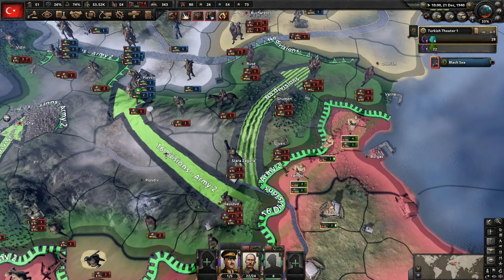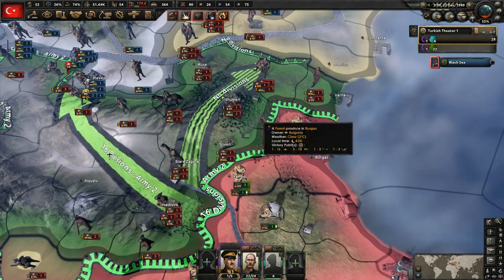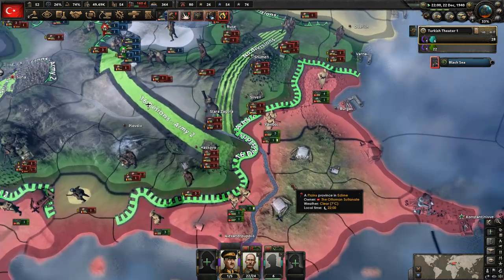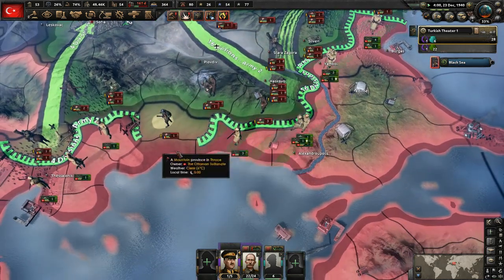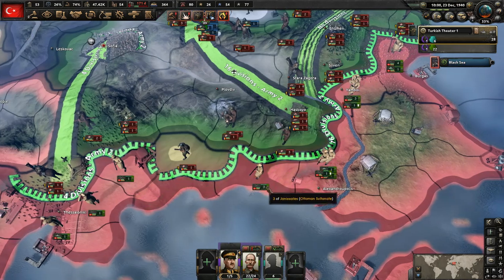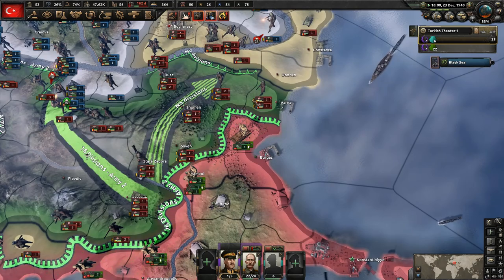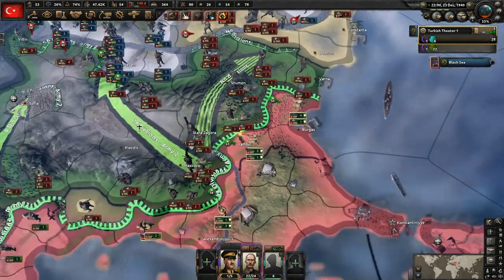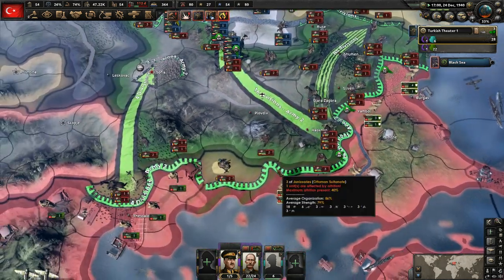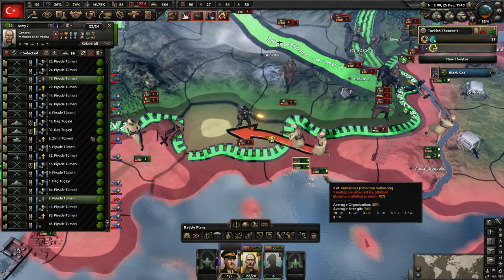I'm actually quite pleased so far with the way the conflict has gone — as long as we keep casualties low, I'm happy. We could advance and help here but I don't see any reason to. Let's let our organization get back up, get troops moved around. They are now attacking us all across here — which is good, we get to kill more of their troops. Let's attack them here to make sure they're not able to do that.